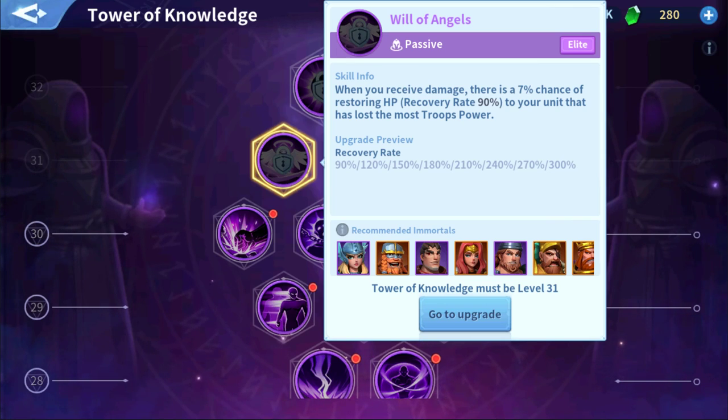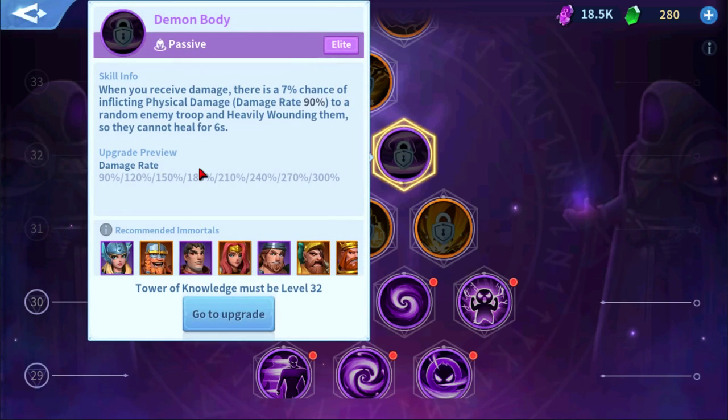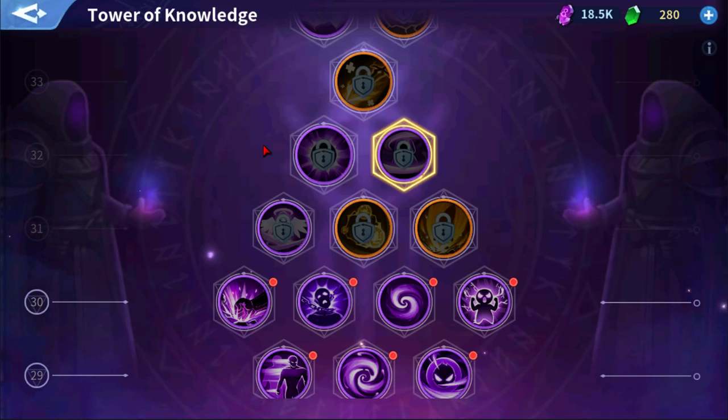Another C-tier example is Demon Body, found at level 32 — it's an elite purple skill. When you receive damage, there's a 7% chance of inflicting physical damage from 90% to 300% to a random enemy troop and heavily wounding them so they cannot heal. The skill sounds great, but only a 7% proc chance. I like to put my stock in skills that either have constant 100% guaranteed passives, or at least a 50% chance to proc throughout a battle — not just for the first 12 to 18 seconds.